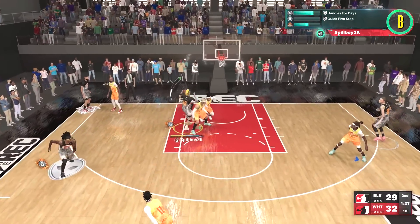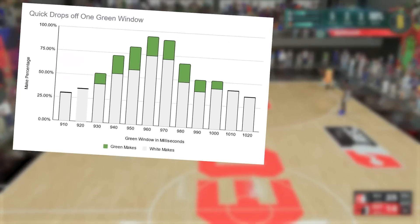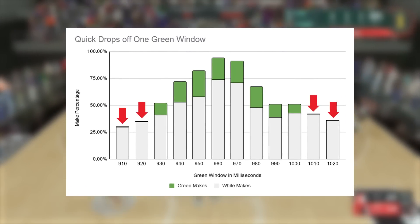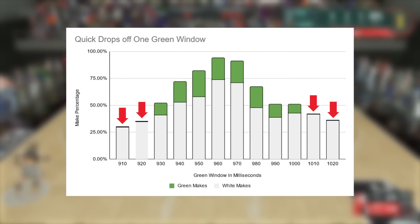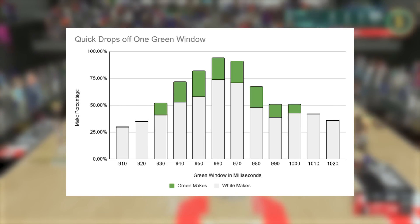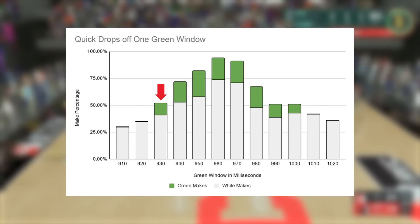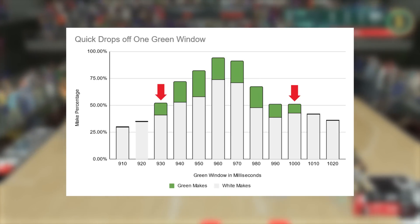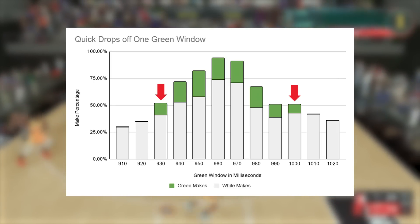Now, when we look at the chart, you can see the window for this particular dunk package spans from 910 milliseconds to 1,020 milliseconds, where the edges of the window have a pretty bad make percentage of roughly 25 to 35%, with no green makes. As you get more toward the center, you start to see some green makes at 930 milliseconds, and then again at 1,000 milliseconds, but the overall make percentage still sits around 50%, which is pretty much a coin flip, even with a 99 dunk rating.